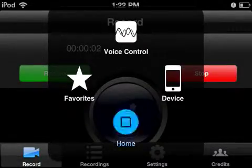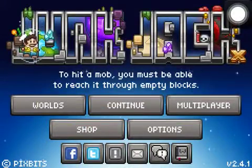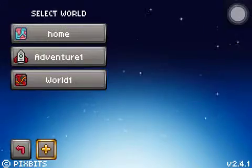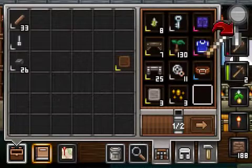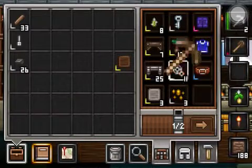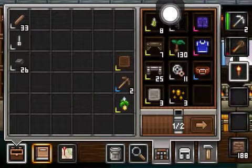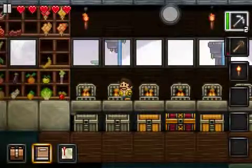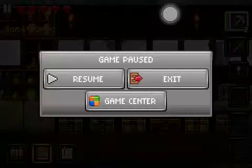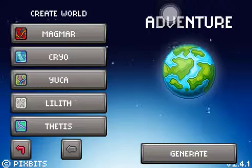Hello everybody and welcome to today's episode of Junk Jack X. As you can see by the title, today we are going to do some mining, but first, I have given us an iron pickaxe because we don't want to make this episode boring and be going back and forth. So we're just in my world at the moment, but we're going to start off a new world to mine on for iron.